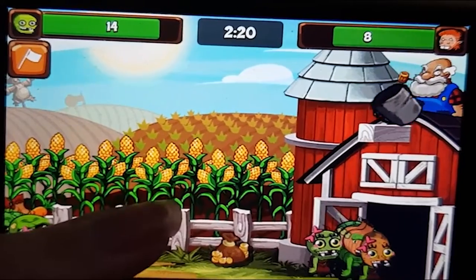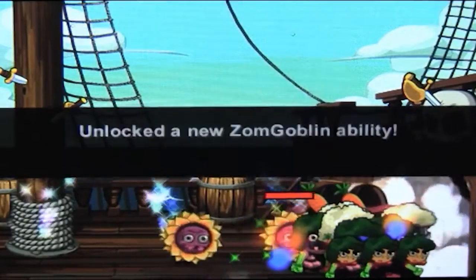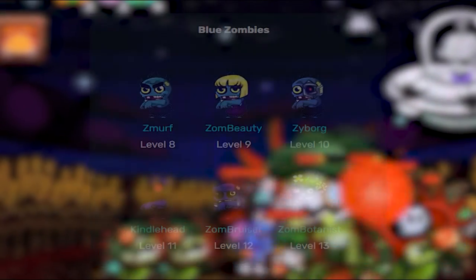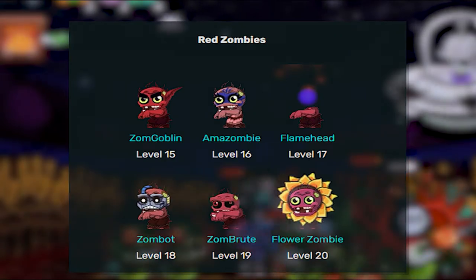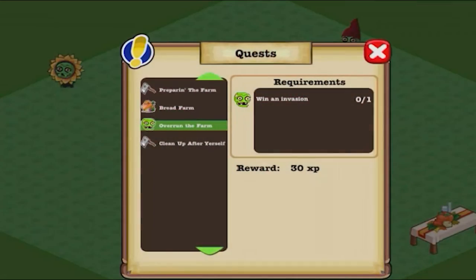Progression-wise, there were classifications, such as different types of zombies and rankings based on color — ranging from your starter zombies, which are green, to blue being a step above that, and red being the highest, at least in the first game. On top of all of this, there was a quest system that rewarded the player for completing certain actions.